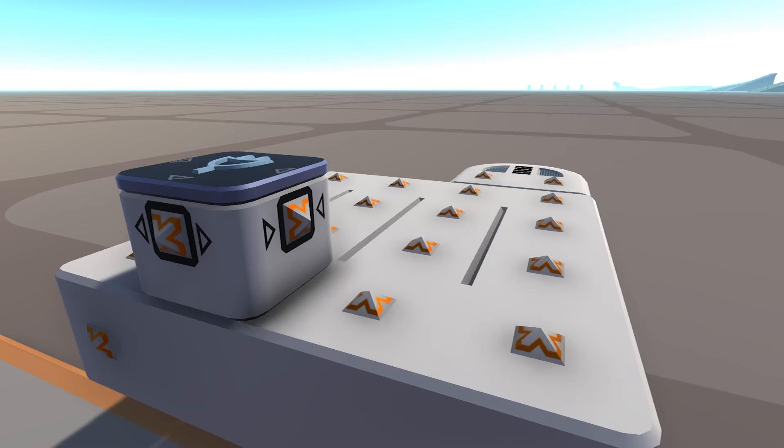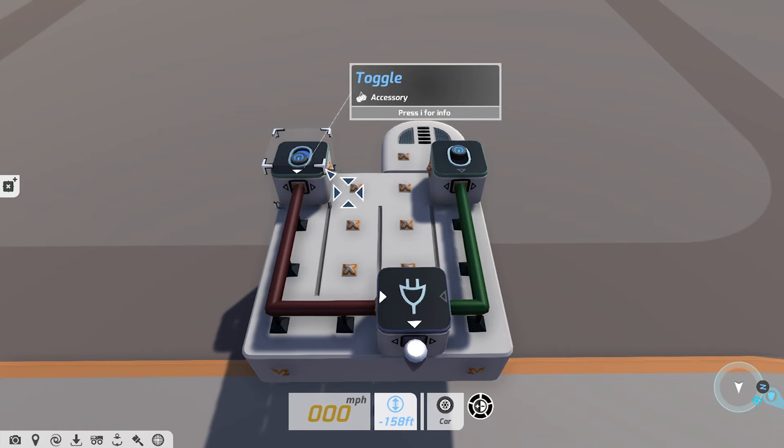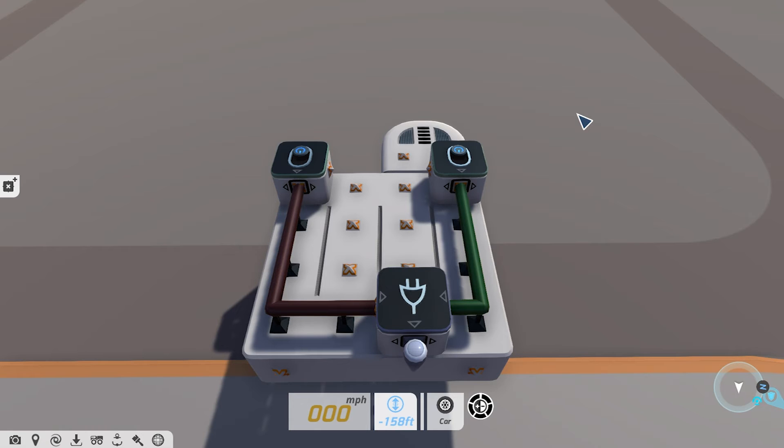Next it's the logic OR block. This receives two input signals and outputs a signal value of 1 if either input is active. This means just one of the input signals needs to be active, not both, in order for the OR block to output a signal value.